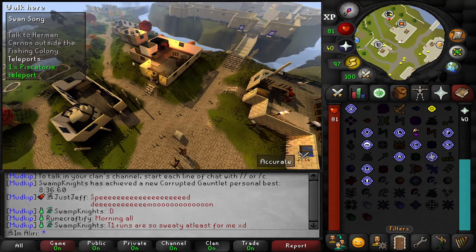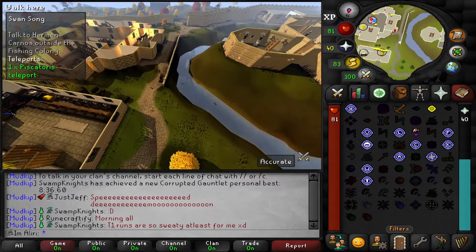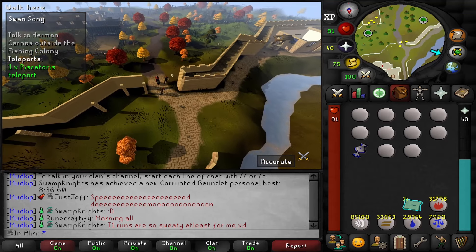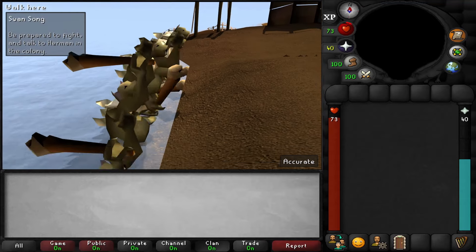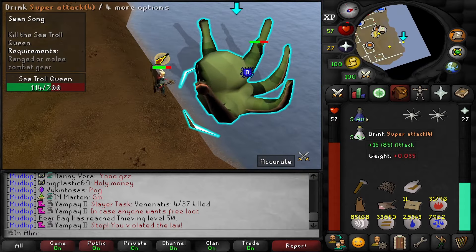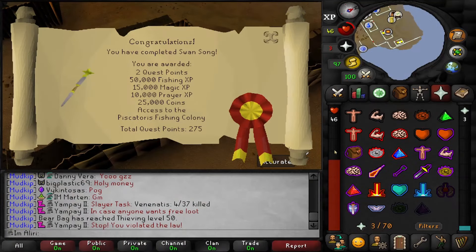The next quest on the list is Swan Song, and we need Mist Runes for that, so I'm going to go and make some Mist Runes. I've got my runecrafting outfit on. The Wise Old Man is just killing absolutely everything, one-shotting stuff — what an absolute legend. Hell yeah, look at this army of zombies and skeletons. And the final boss — I've got fuck all prayer and two pieces of food, so once again I'm the least prepared person in the entire world. And that's completion of Swan Song — two quest points, 50,000 fishing XP, 15,000 magic XP, 10,000 prayer XP, 25,000 coins, access to the Piscatoris fishing colony so we can fish monkfish, and we're up to 275 quest points.